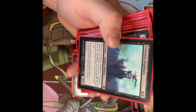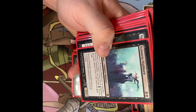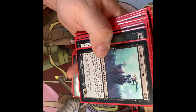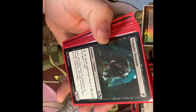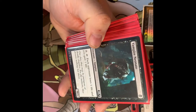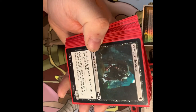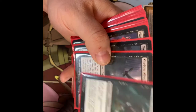Kalastria Highborn — Vampire Shaman. Whenever it or another Vampire you control is put into a graveyard from the battlefield, you may pay one black mana. If you do, target player loses two life and you gain two life. So you can sort of extort your opponents. Vampire Neonate — a single one-drop, 0/3. You can pay two to tap it, each opponent loses one life and you gain one life.